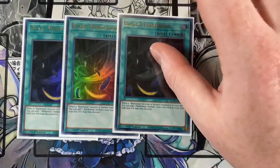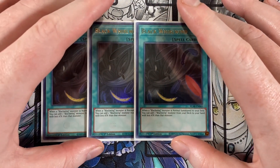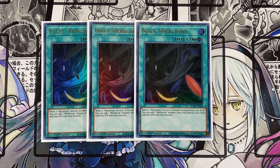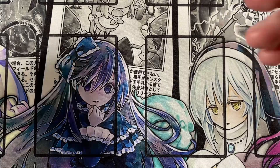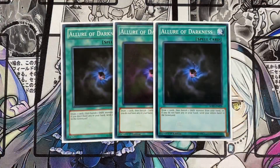Definitely playing triple Black Whirlwind — I was really excited when this got the ultra rare reprint in Battles of Legend: Armageddon. Black Whirlwind is like a way better version of Raid Raptor's Nest; I'm still salty that Raid Raptors don't have this type of card. When a Blackwing monster is normal summoned to your field, you can add a Blackwing monster from your deck to your hand with less attack than that monster — really abusable. Also lastly, since this deck is full of DARK monsters, we're playing triple Allure of Darkness. You draw two cards and banish one DARK monster from your hand; if you have no DARK monsters in hand, you send your entire hand to the graveyard.